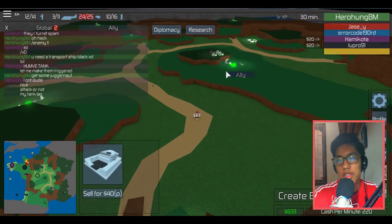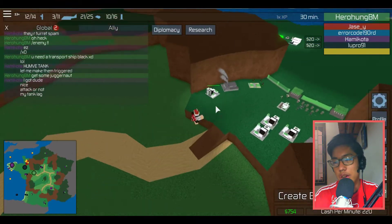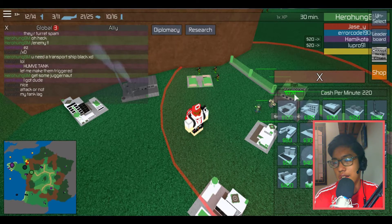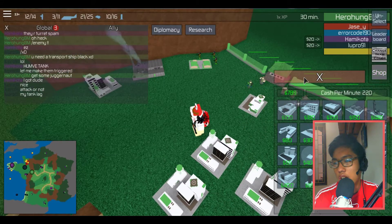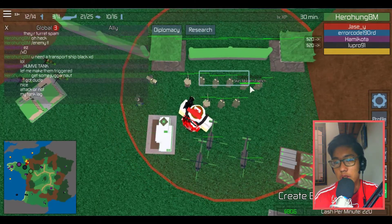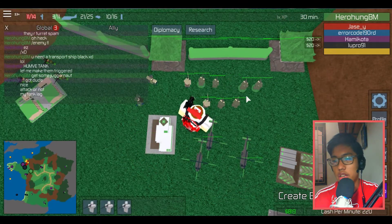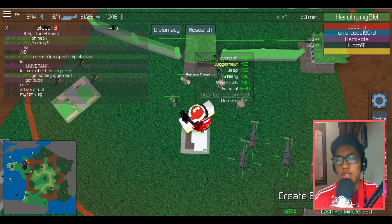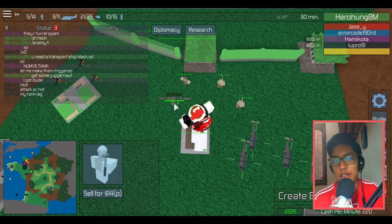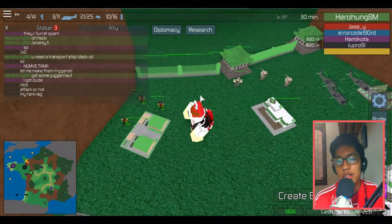I'm gonna sell this building because they are useless. Now I got lots of money — seven hundred, fifty... it's nearly eight hundred now. Did I get the Zungernut? Yes! I got the Zungernut! It means I'm gonna sell all of these guys. I'm sorry — you guys were brave, but I need the Zungernut. Five men means 10 capacity. I need to sell one of these guys. I'm gonna sell the engineer. Now we got enough space for the Zungernut.